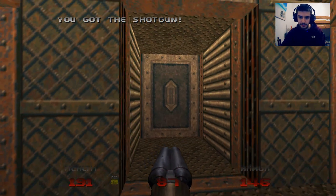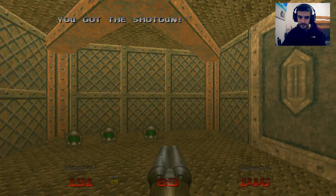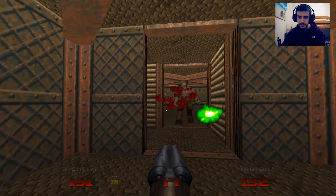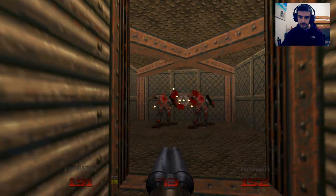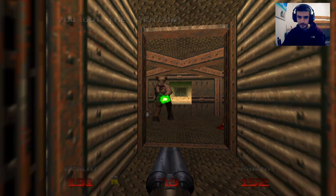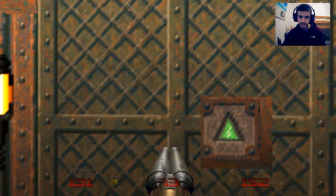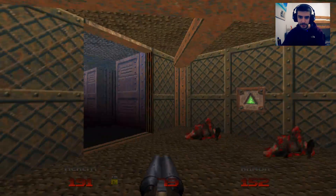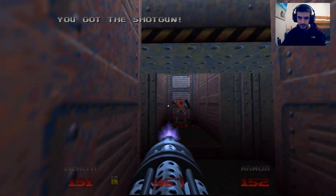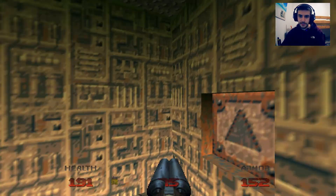Get a berserk pack if you want, but I don't need it, so yeah. There's a little network of doors. This switch will open up this door here. This lost soul - flip this switch, which will open up the door that was here. The zombie man, run through. Okay, we're on fire. I was going to show off the Unmaker, but I must have gotten into trouble.